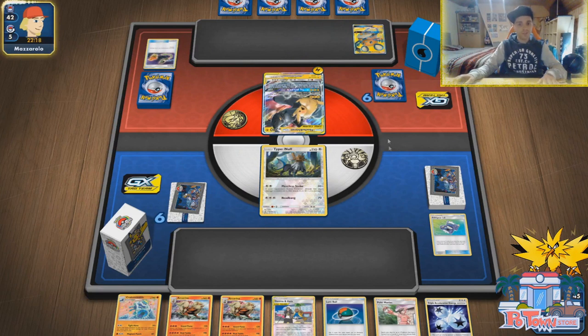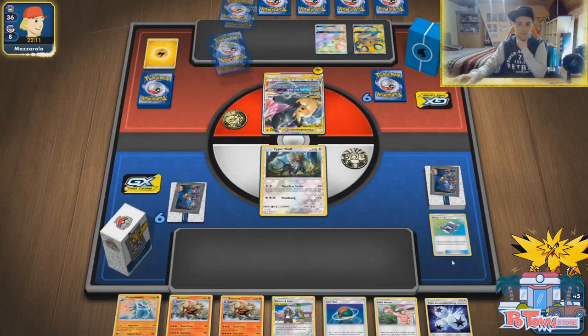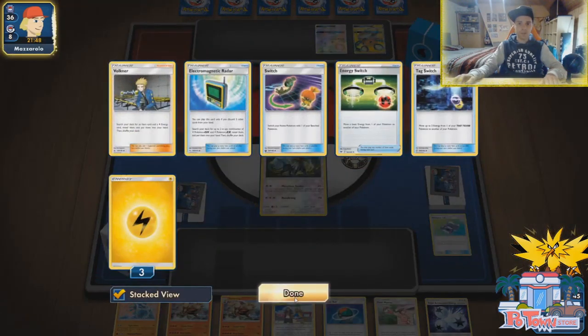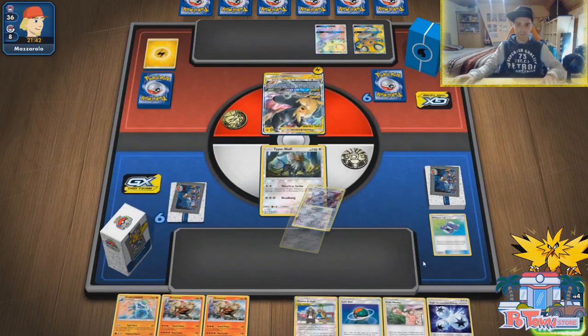Here comes the Pikarom. Attach and Thundermount? Will he have that? Tapu Koko, energy switch — all these things are possible. He gets a fresh hand but already used the Supporter, so no more Voltner or Stadium Navigator. There are two Dedenne on the field, which is good for us — those are two prizers. Maybe one Great Catcher... this is an insane difficult list to play because you want everything. All the switches are gone, so we are safe from Pikarom. Already Steelix in the opening hand!